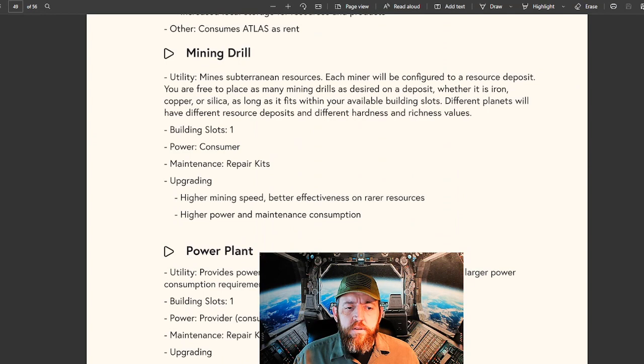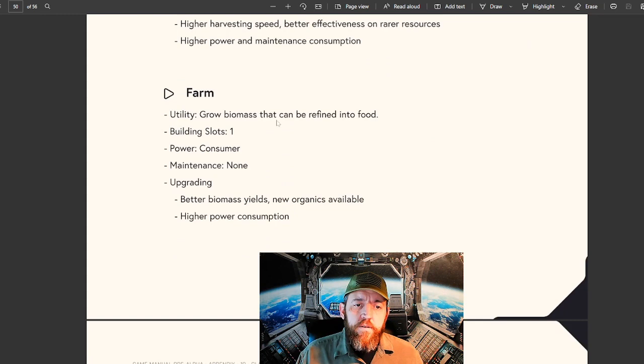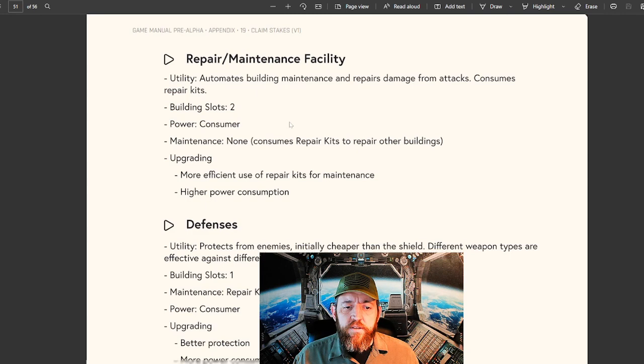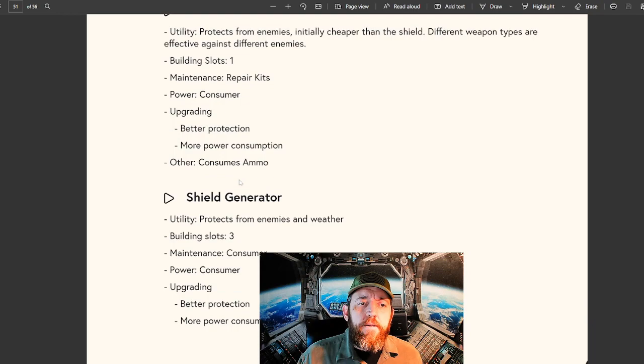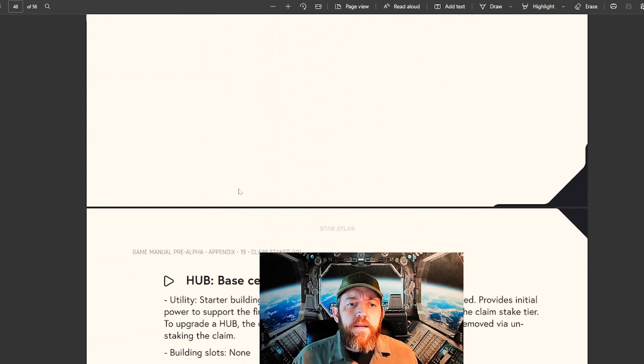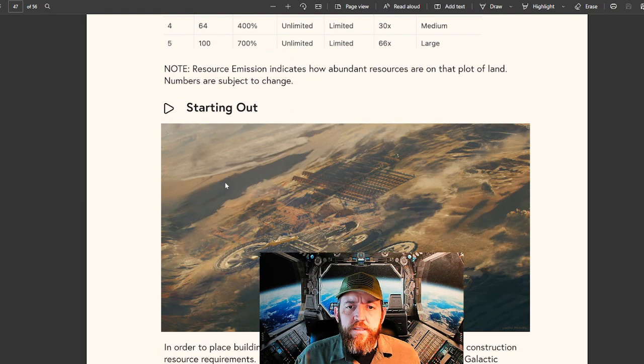So that's two of them right away - we need a mining drill and a power plant, that's two slots. It's two slots for a refinery, one slot for the ATMO reclamation facility, one slot for a farm, two slots for a repair maintenance facility, one slot for defense, and three building slots for a shield generator. So if you weren't keeping track, that is 12 slots that you will need in order to have one each of these on your claim stake, which will give it a little bit of protection, a little bit of food, a little bit of shield - all the way around you're building these up.